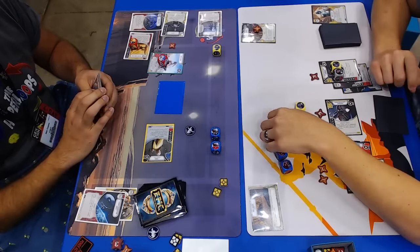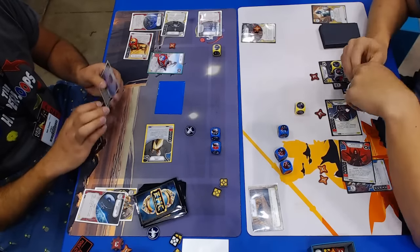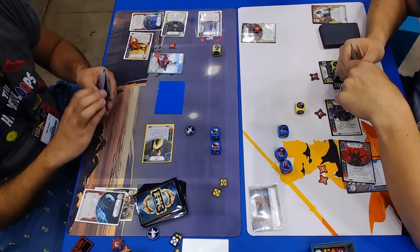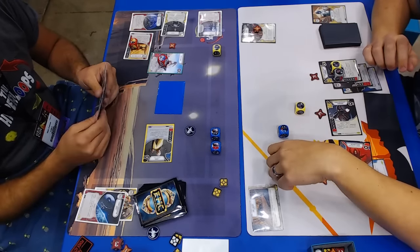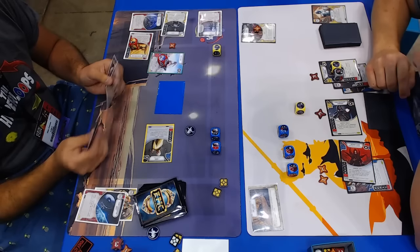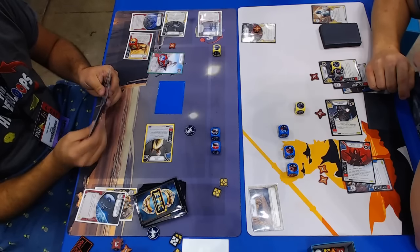Revealing Force Wave — not going to be so useful by the time that gets into play. But see, here's that Force Push rolling two damage out of nowhere. I think he's picking right now what to focus the Talisman on. Gotta love that Force Push die — it's really good.